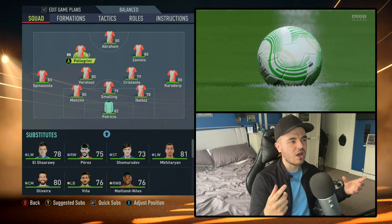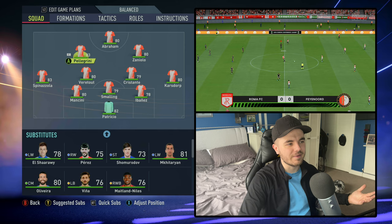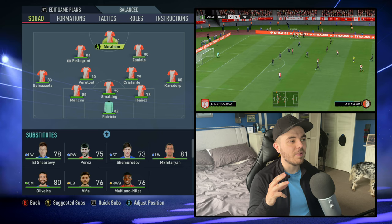Those attacking midfielders, while they are attack midfielders, will tuck back in and help form that midfield four. Then naturally you've got the striker up front, so it's a 5-4-1 in terms of how it looks. That's the same across both the attacking and defensive game plans. Before we get into anything, I need to show you how to make this system because there are a few position changes.